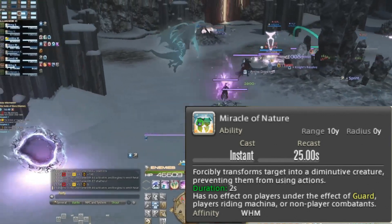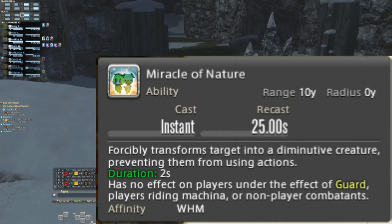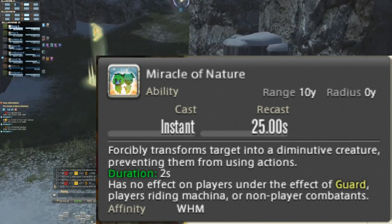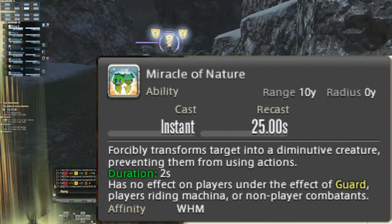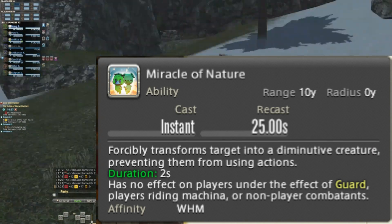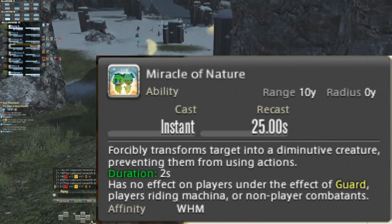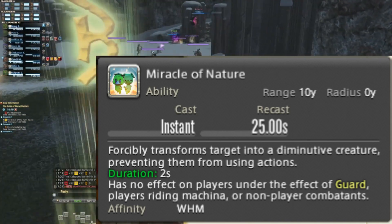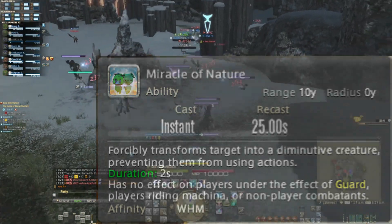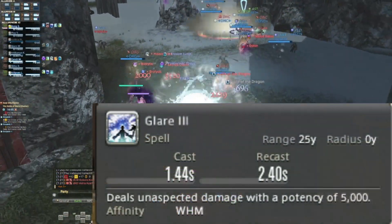Miracle of Nature — aka the spell that forcibly makes the target unable to act for two seconds. And that includes Purify — not even that can prevent this. It has a range of 10 yalms and a recast of 25 seconds, so you can create one of these every 25 seconds.